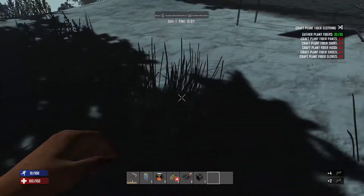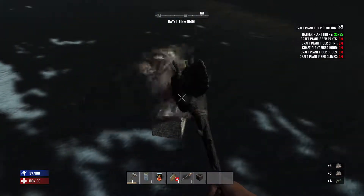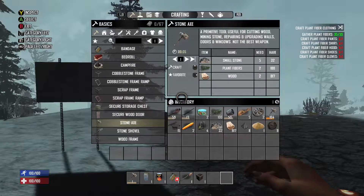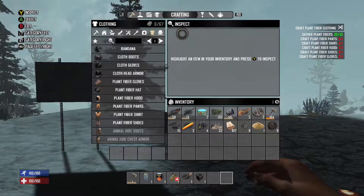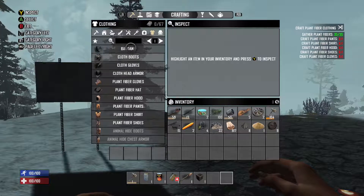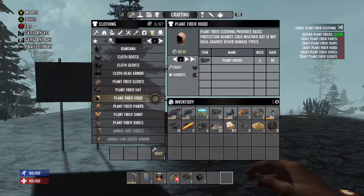I already have enough fibers, so I'll punch a few more just to have extras. With block durability at 25 it's easy to clear this area and knock out all these trees. To craft clothes, hit Start, right bumper to crafting, and go to Clothing — not Basic. We need pants, shirt, a hood, shoes, and gloves. Start at the top and work down: plant fiber gloves, hit A, up on D-pad, then the hood, pants, shirt, and shoes.